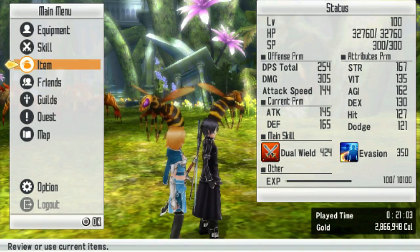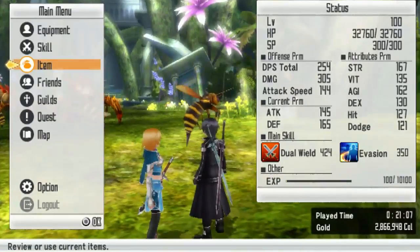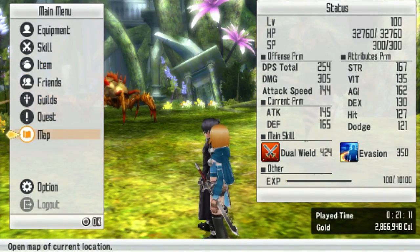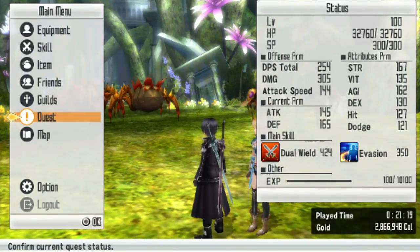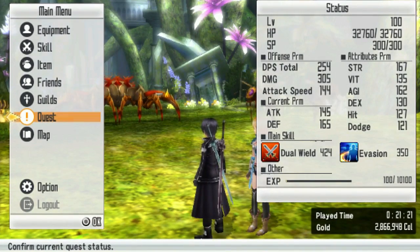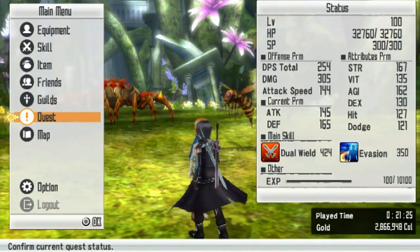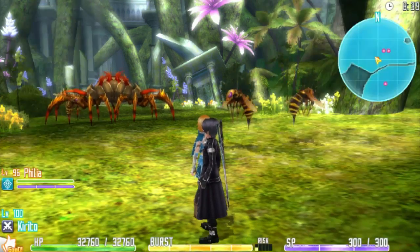Right now we are back from defeating the Skull Reaper - that's what we fought last time. I'm trying so hard to find a way to get out of this menu, and I'm scared to push a button because the buttons are completely mixed up right now. In Japan they usually have circle for confirm, but in America circle is cancel.